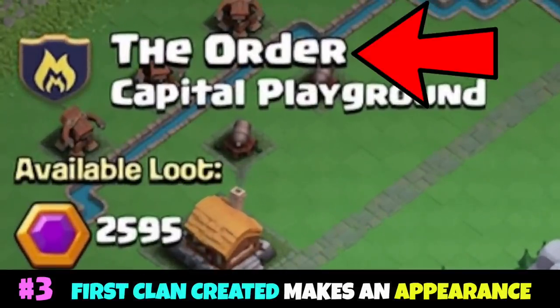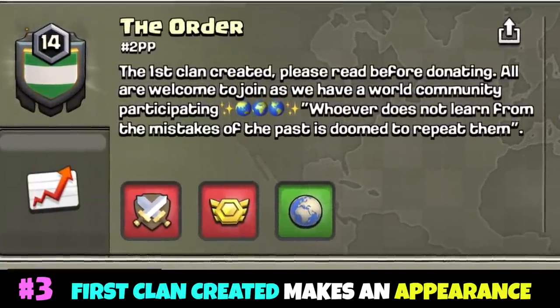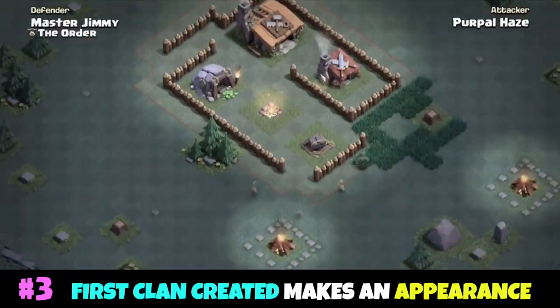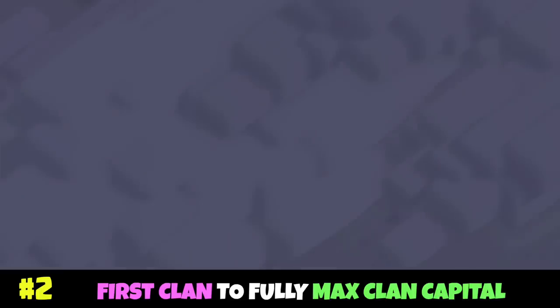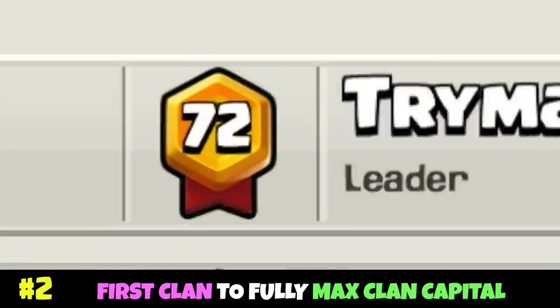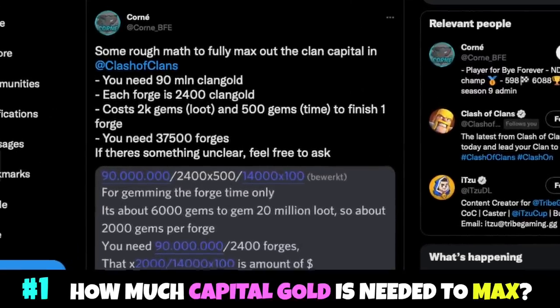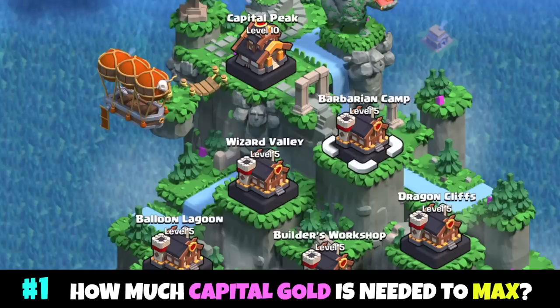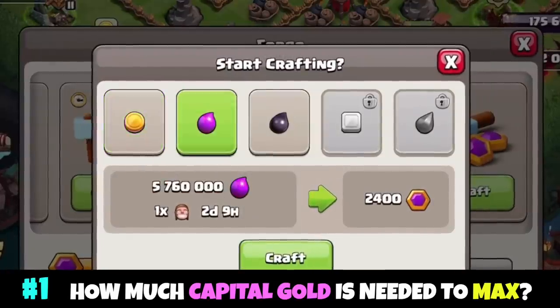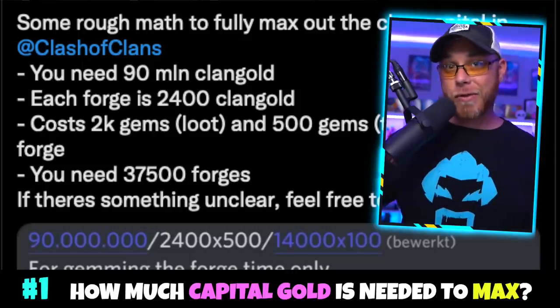If you completed the Raid Weekend tutorial for the free Capital Gold, the Clan you attacked is called The Order, which is the very first Clan created in Clash of Clans, dating back to September of 2012 — the same clan seen when you beat Master Jimmy in the Builder Base tutorial. The first Clan to fully max all districts after Clan Capital's release was Lost F2P, with their number one player having a reputation of 72 and over 1.1 million Capital Gold contributed. According to one analysis, it will take approximately 90 million total gold to fully max the Clan Capital. To simplify: if you have 50 active Town Hall 14s, it should take about a year to fully max in its current state.